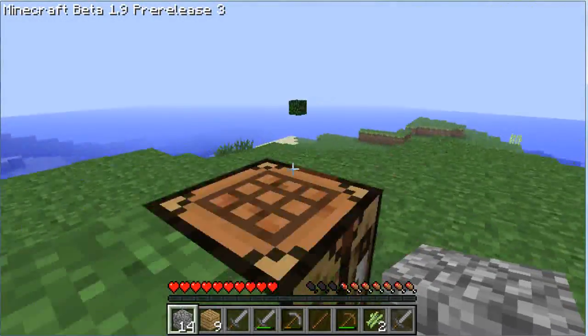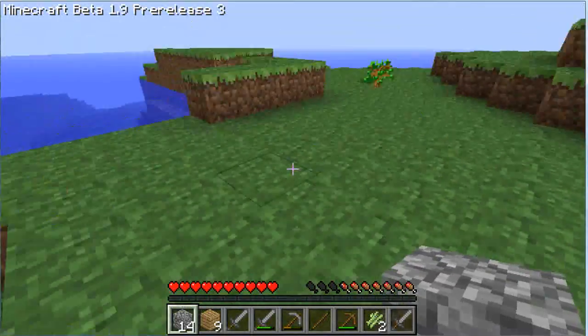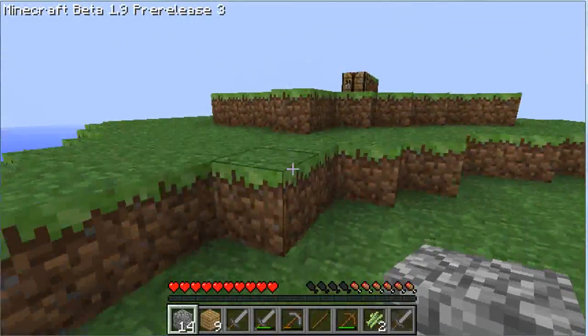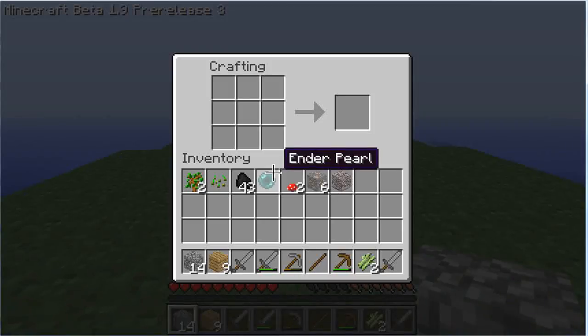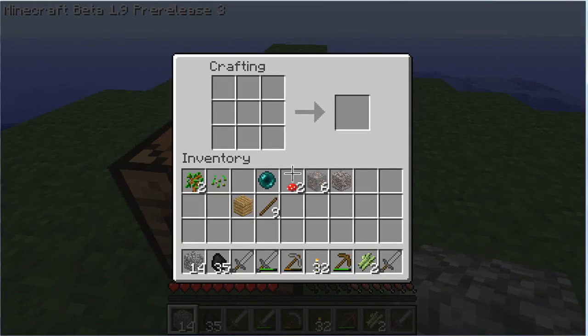How did the Enderman spawn? Can they spawn in any light source? I didn't think hostile mobs spawned during the daytime. I actually think I can make an Eye of Ender and make some kind of crazy potion out of it. Let's make these into sticks — alright, we have 17 sticks now. We have 32 torches. And we need to make a hoe.